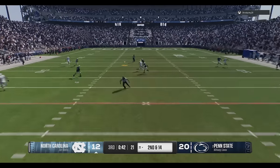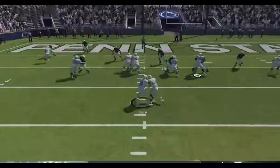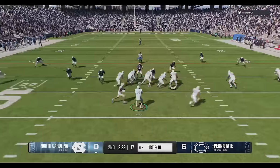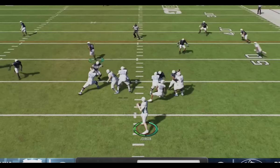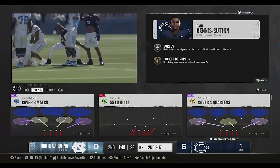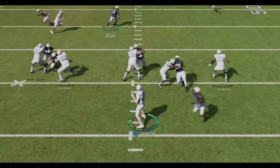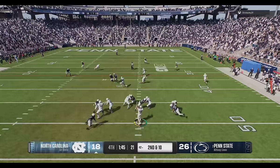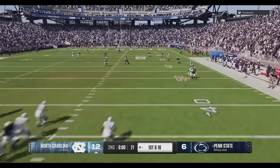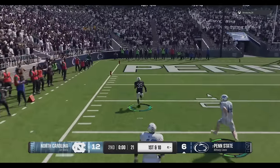This is the best defense to use in College Football 25. It shuts down the run, gets instant sacks, and interceptions all game. If you want to see what overpowered defense I'm using for results like this, stick around after the intro.